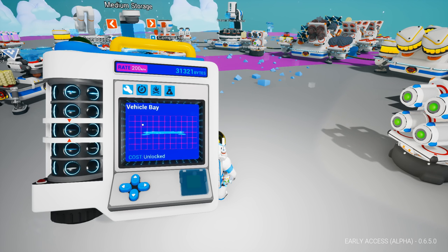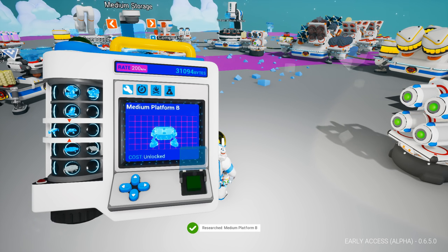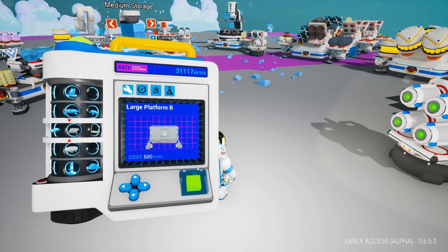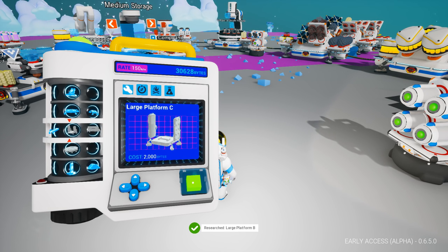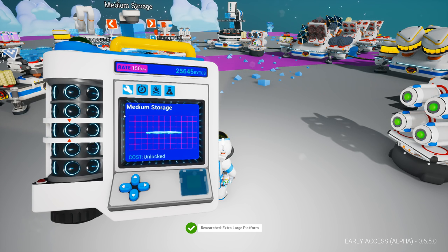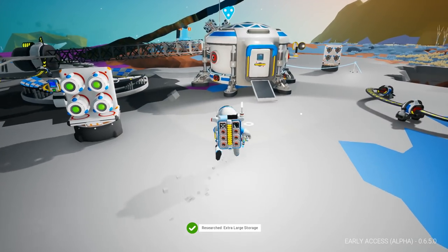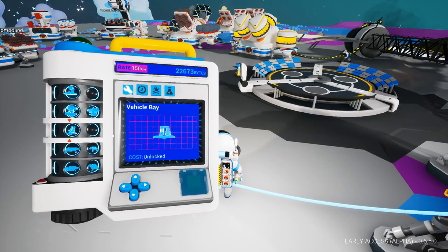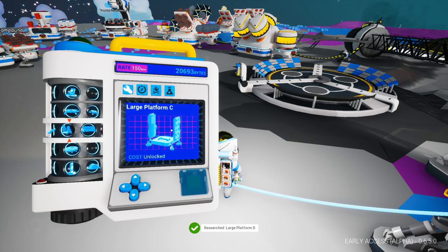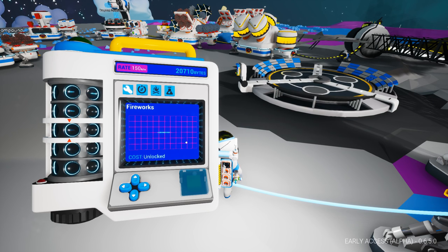Let's unlock them and look at the catalogue. Some things have been rearranged and slightly reordered. Here we go — something new: Medium Platform B, 250 bytes, let's unlock that. Large Platform A, Large Platform B, 500 bytes, Large Platform C at 2,000 bytes, Extra Large Platform at 3,000 bytes — yeah, we're going to get them all! Extra Large Storage at 3,000 bytes. Let's get some oxygen while we're at it. Large Platform D as well. I think that's it for all the storages.